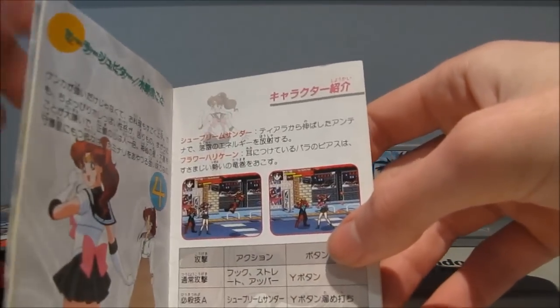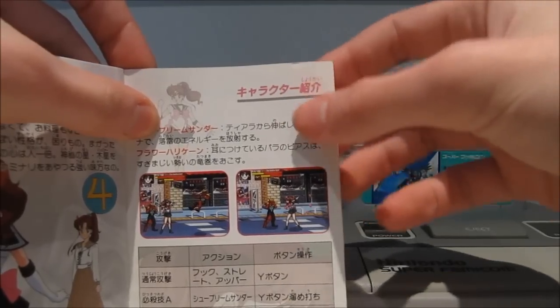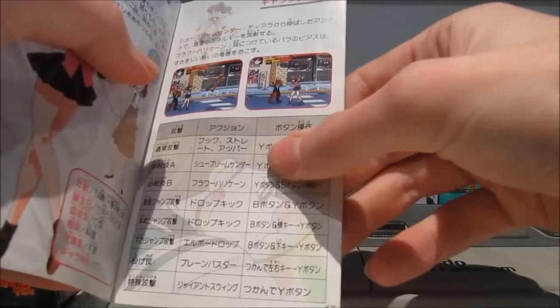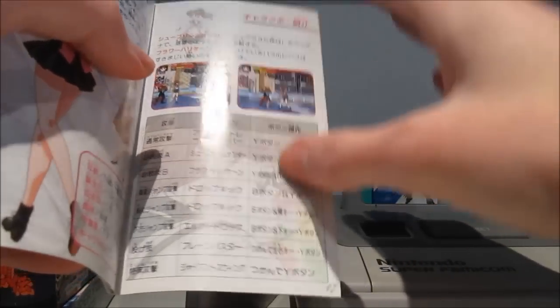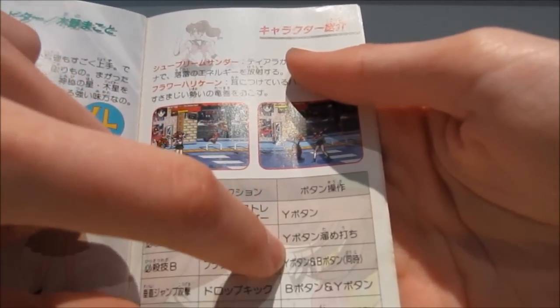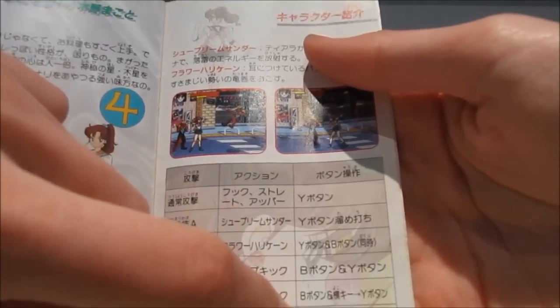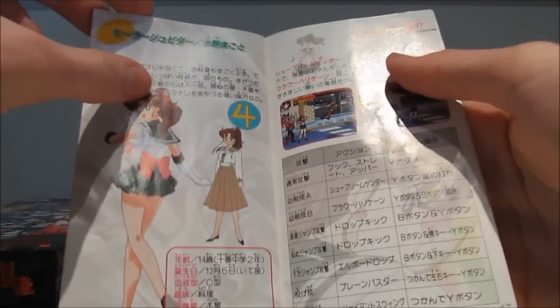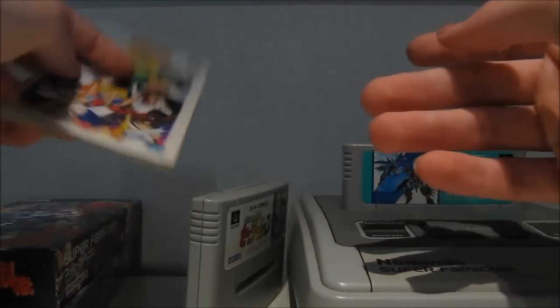And the worst thing of it all: if you're familiar with the Super Famicom controller, it has a directional pad and six buttons. This game uses a directional pad and two buttons. It's a fighting game that doesn't even use half the buttons, and there are only six of them. You can see quite clearly in the manual: Y button, Y button, Y button, B button, B button, B button. You're going to be pressing that Y button a lot. I hope you like pressing the Y button.